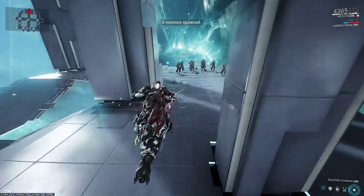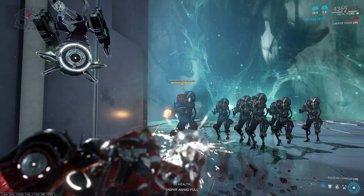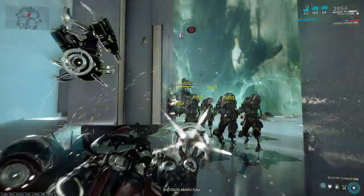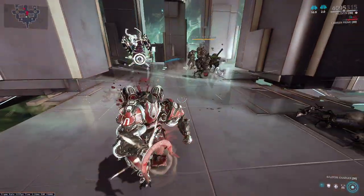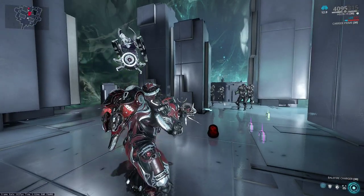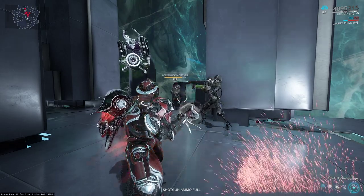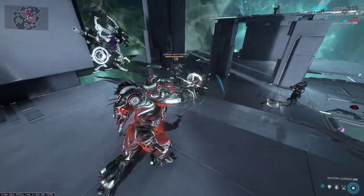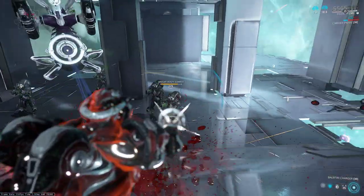I'll do a charge shot in conclusion - it took over half his health. It's very, very strong when you charge it up - twice as strong, in fact. And especially in Hildren's case, because it's her exalted weapon, I also have access to Pillage. If I Pillage these enemies, I steal a lot of their armor.